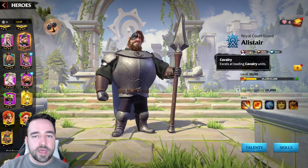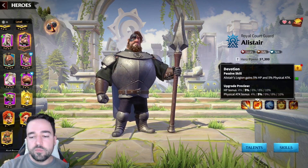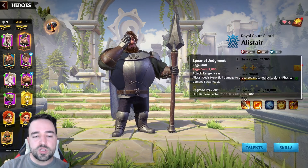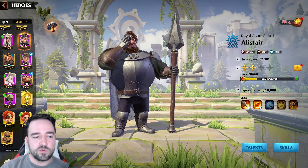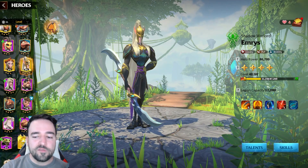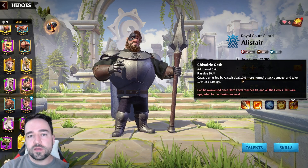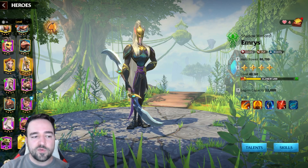Alistair is the only other real cavalry hero option. He has lower damage factor but brings AoE, physical attack buffs, and a defense bonus when attacking cities — useful for rallying. A maxed Alistair is quite powerful, but a 5-1-1-1 Emerus is generally better. However, if your Alistair is completely maxed out, you could consider him over a 5-1-1-1 Emerus.